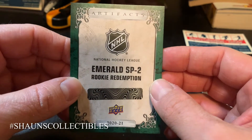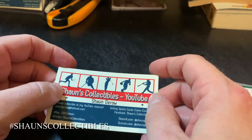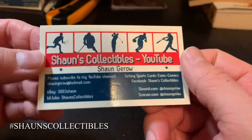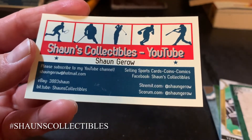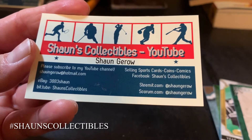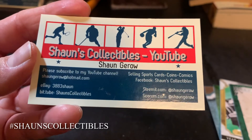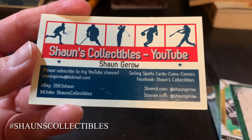I think we did okay here — this has got to be worth something. Anytime you get an Emerald parallel of an SP rookie card you've probably done pretty well, so this stuff might be worth buying. Anyway, you guys know what to do — smash that like button, subscribe to my channel, click the notification bell for future videos, and we'll talk soon, probably next week when Allure comes out. Happy collecting, bye!